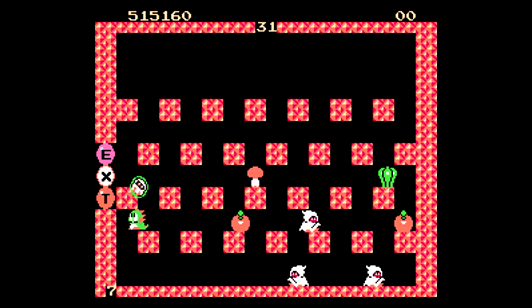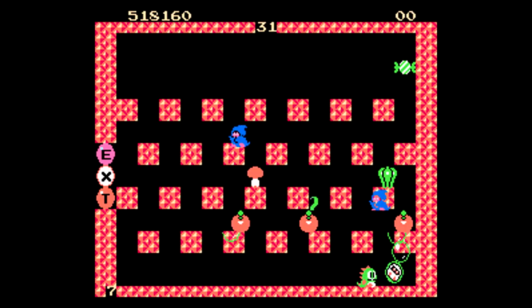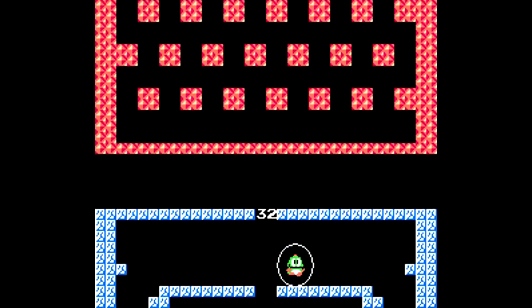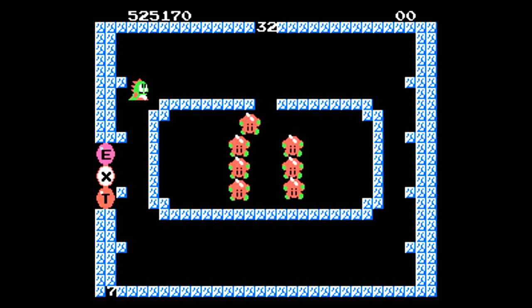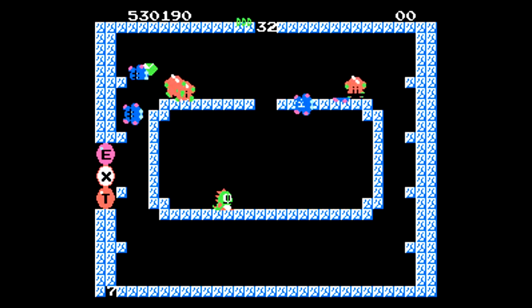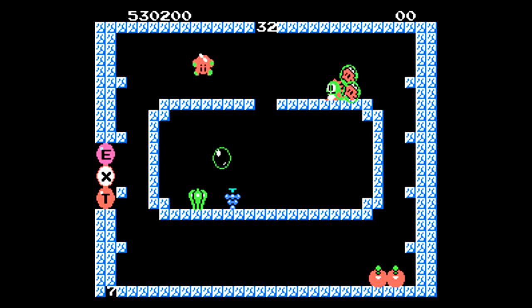Pretty simple level here — we just have these guys that are going to work their way down square to square. Because of the way they go back and forth left and right, it can be hard to get in a nice good spot to take them all out easily if you're playing by yourself. Now here's a fun one — you have this kind of centered chamber that all these guys get dropped into. There are a few ways to enter; usually I wait for them to separate and drop down the center, taking out as many as I can before heading back up to the top portion.